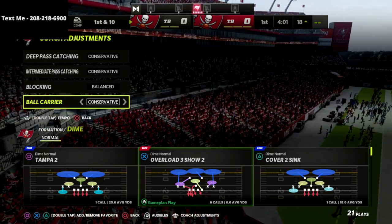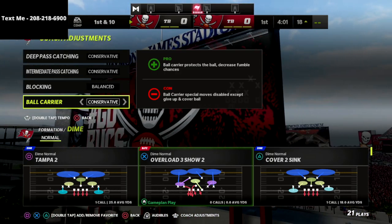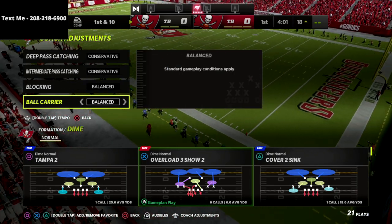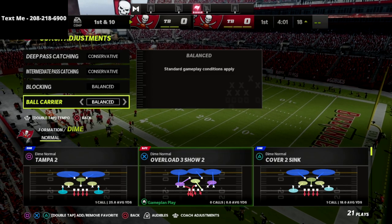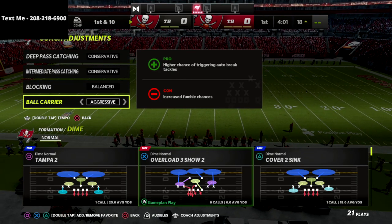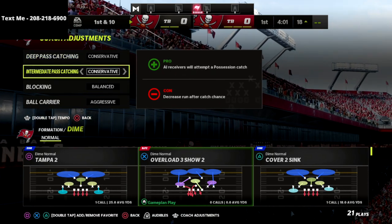Keep in mind that you can go to balanced if needed. One important note about conservative: when running the ball, you can't lay down like you could in previous years, so I'll sometimes switch to balanced. I go balanced in the red zone to truck or stiff arm if needed. On fourth down situations, I'll almost always put this on aggressive in case I need to fight for extra yards on something like a fullback dive.